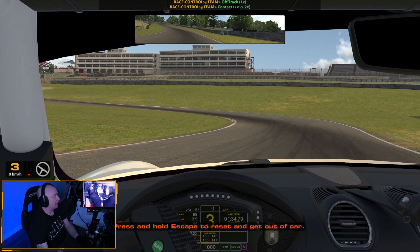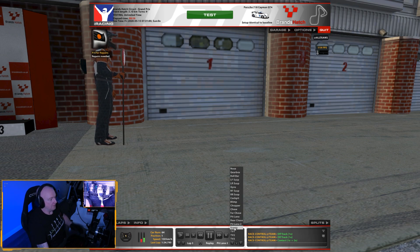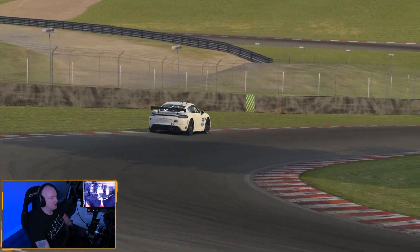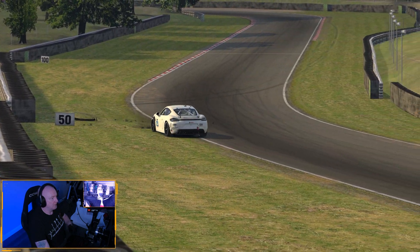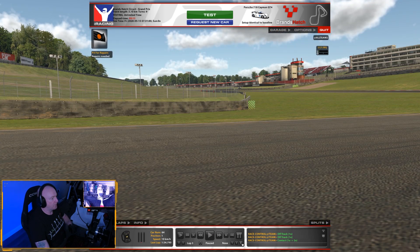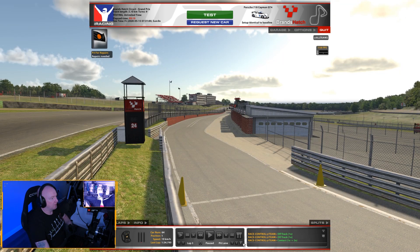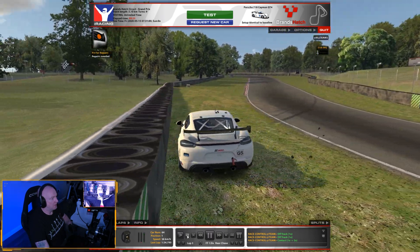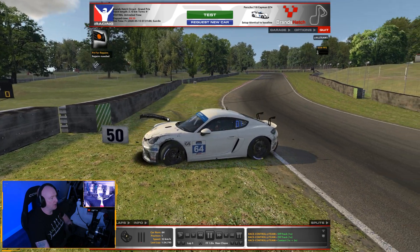Let's have a look at the replay and see what damage was caused. Let's look at the TV cam - it's not a bad looking car. So what flew off? The spoiler flew off - it's on the floor. Let's get to a better camera. The bonnet flew up a little bit - that's good. None of the wheels fell off though; the spoiler fell off the rear.